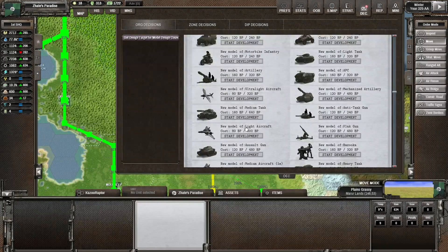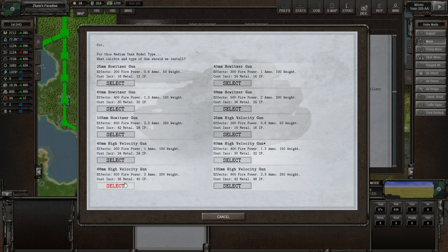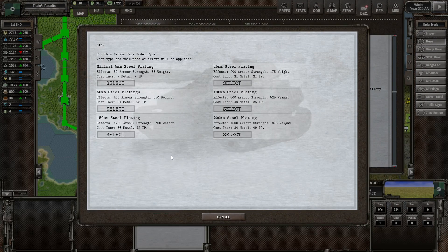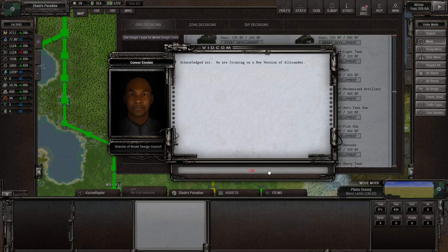Let's redo this. The 88mm high-velocity gun — still steel plating. We'll go for the 100mm at least, which gives us a bit more survivability. We'll go for the double diesel engine, which does mean a lot more fuel use, but it's alright.